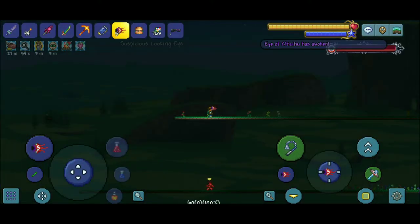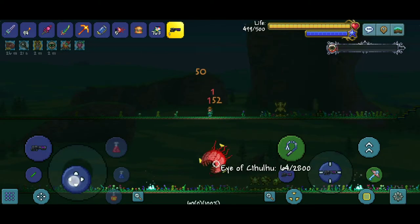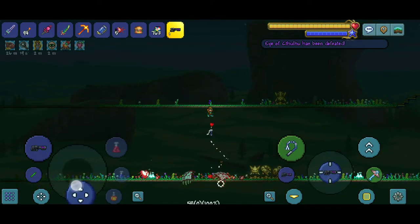Both of these bars can be obtained by defeating the Eye of Cthulhu or your evil biome boss. This is definitely a piece of cake to obtain, so go eat the cake.